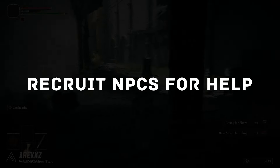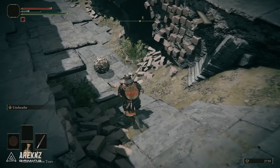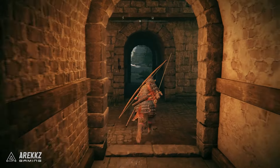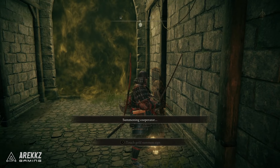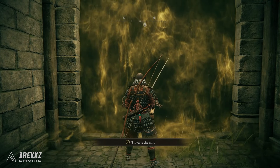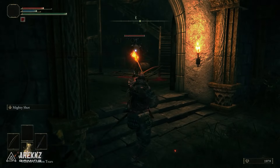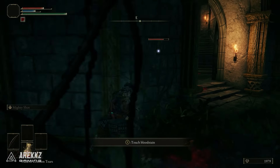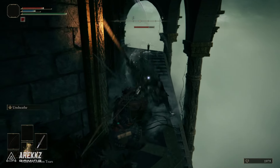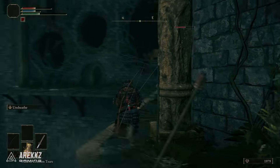At number nine, if you're struggling, occasionally you can recruit NPCs to help you out. I appreciate this isn't for everyone — this game is one people often enjoy for its challenge — but if you are struggling with certain bosses and don't want to call someone in online, sometimes whilst exploring certain areas you'll interact with NPCs, and if relevant, there will be a gold summoning sign outside the boss door. You can interact with it to summon that character into the boss battle. This doesn't apply to every boss, but for some of the big major story bosses, they're an option. They can still get killed, but they can take some hits and draw attention away from you.